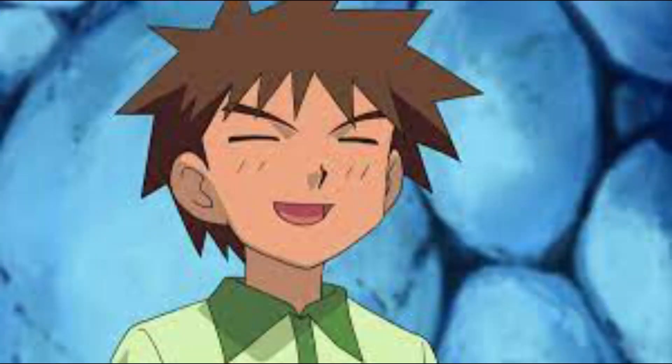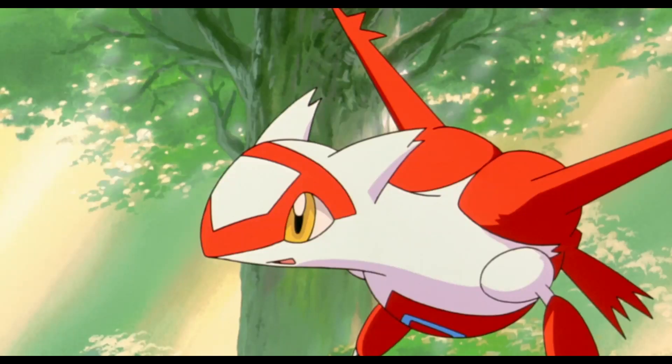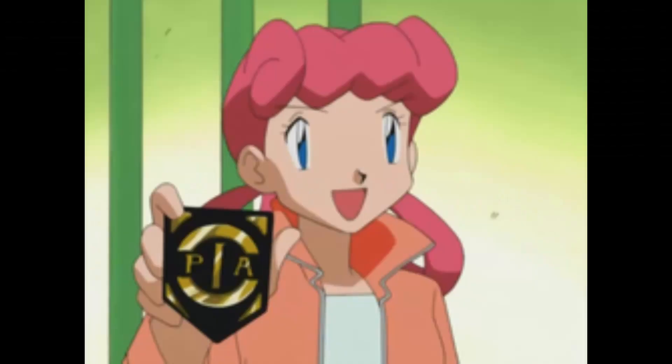When Forrest, Brock's younger brother, asserted that he had been acting as the leader of the Pewter gym, he was offered a battle by Nurse Joy to give him the opportunity to be officially instated as leader. Forrest lost this battle as Nurse Joy had sent out Latias, one of the legendary Eon Duo Pokémon alongside Latios. He was however recognized for his skill in battle against a legendary Pokémon, and this was enough for Joy to approve him as the new official leader, allowing Pewter City to keep their gym.